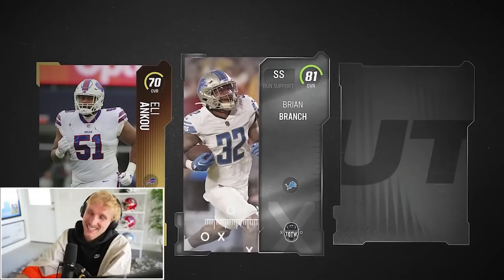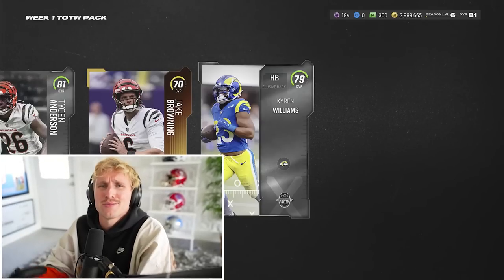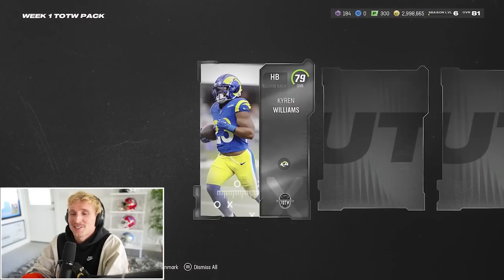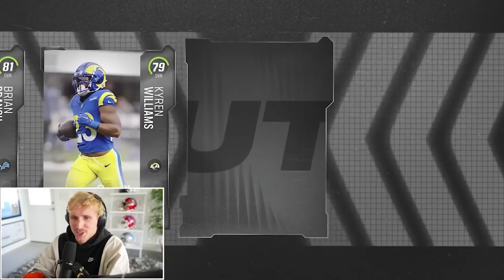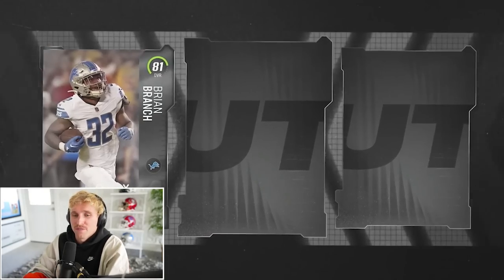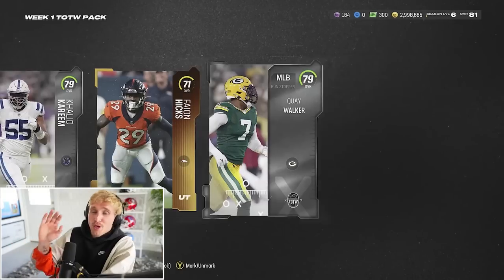Hey! Well-deserved, but doesn't really help our team that much. Kyron Williams — so I drafted Cam Akers in fantasy, don't know why I did that again this year. Kyron Williams comes in and he's used instead. I'm excited to see what the Big Team of the Week animation looks like. We got Ronnie Bell — I got a wide receiver — and I doubled up on Kyron Williams. Even Madden hates Cam Akers. Brian Branch again, Kyron Williams again — he's really in these packs. Brian Branch once again and Tank Dell. Khalid Kareem, Faeon Hicks, and Quay Walker. This is probably a really good budget linebacker. Those went about how we imagined — not too much in them.